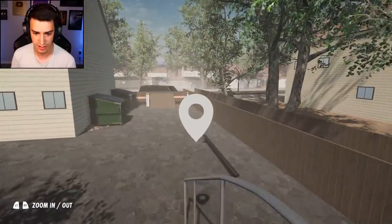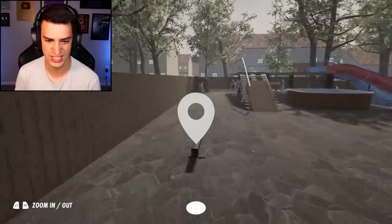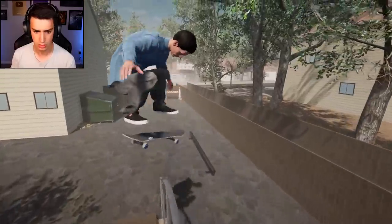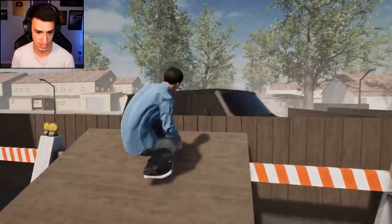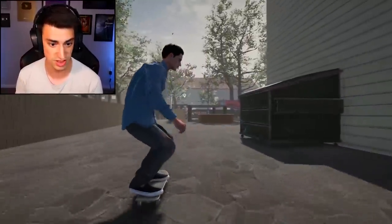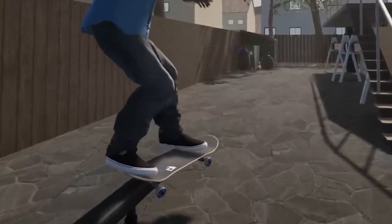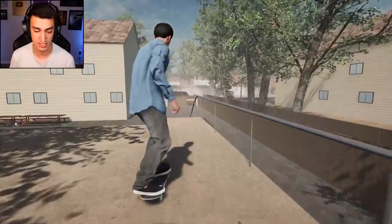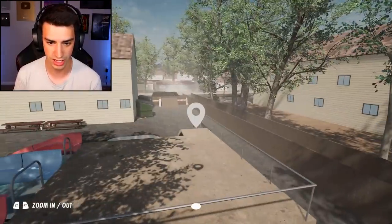Maybe like a kickflip front blunt, then a trick right here, then the craziest trick you've ever seen on this flat bar — it's gonna be legendary. Kickflip front blunt — I didn't mean to kickflip out, just being honest. Then frontside flip. There we go, and then the craziest trick in the world.